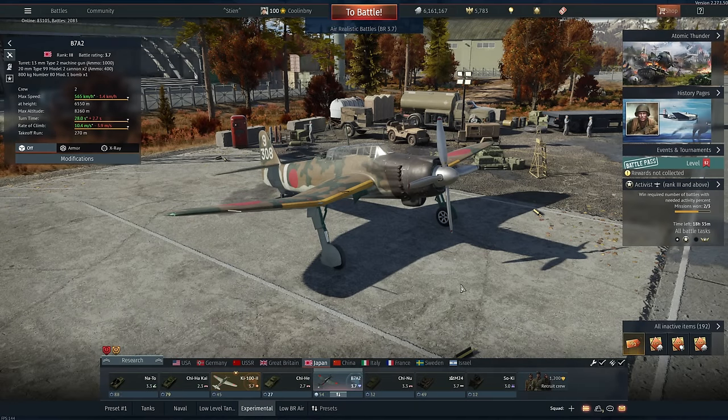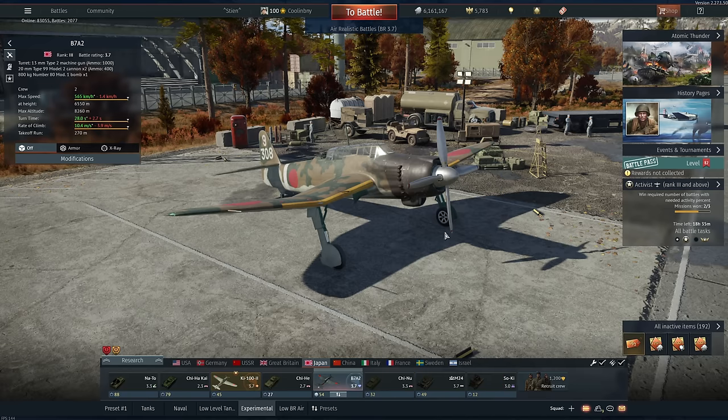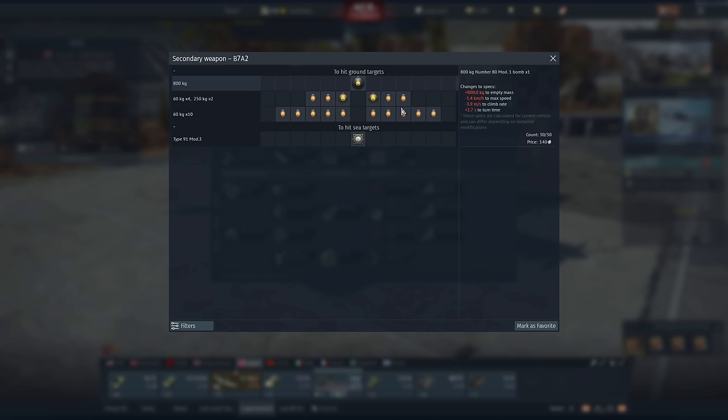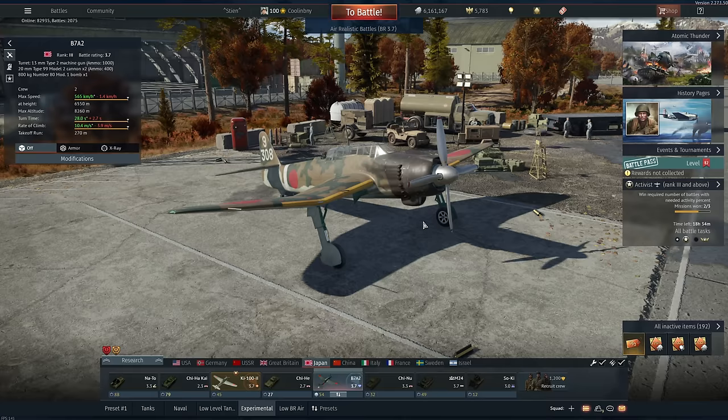Hey everyone, Tankenstein here. In this video I've got gameplay for the B7A2 RSI — a rank 3, battle rating 3.7 naval aircraft torpedo bomber, do-it-all, whatever-you-want-it-to-do aircraft in the Japanese air tech tree. This is honestly one of my favorite planes in War Thunder because of how versatile it is, especially in air RB. You can equip it with an 800 kilogram bomb, 200 or 250 kilogram bombs, 60s, or a really good torpedo. It also gets an air spawn in air RB.